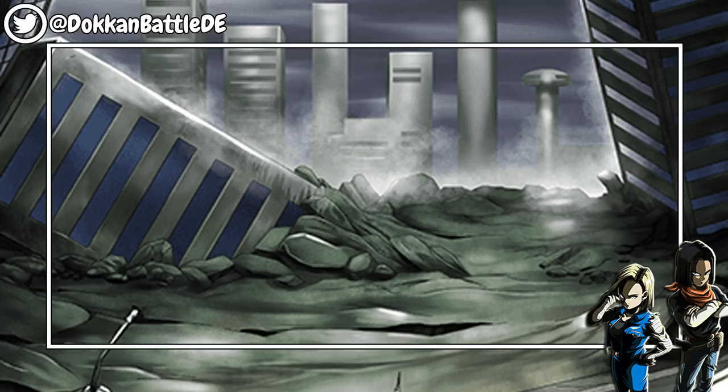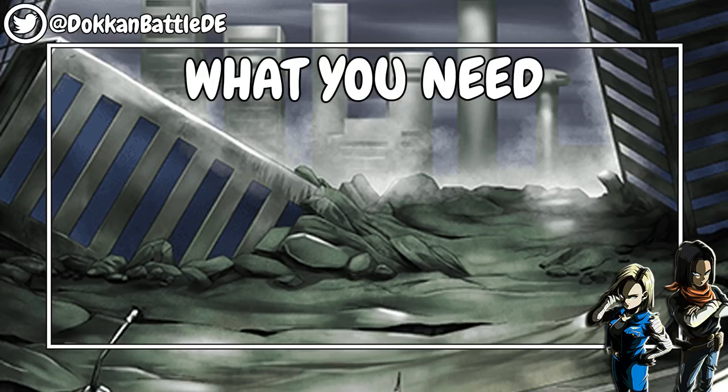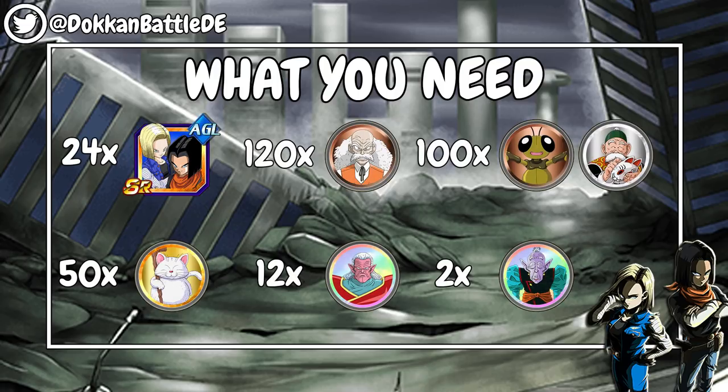Now first of all, let's take a look at the things we need. We need 24 of the SR Androids. You can get them from the friend summon or over the missions from the LR Android Campaign, which is currently online at the JP version of the game but will soon come to the global version too. Additionally, we need 120 of the Dr. Gero medals, 100 from Gregory and Grandpa Gohan, 50 from Korin, 12 from Kibito, and 2 Arale medals. You can get them from the daily Awakening Medal events or from the Baba's shop.